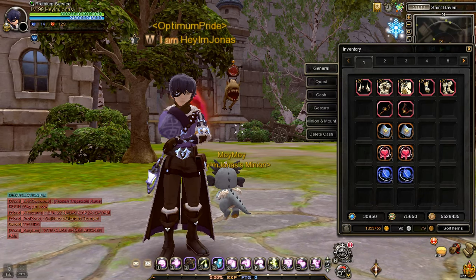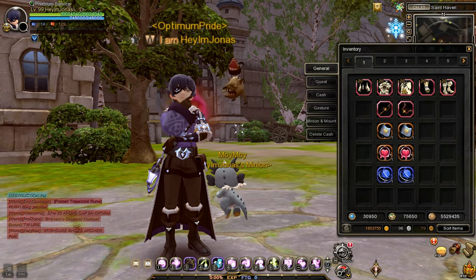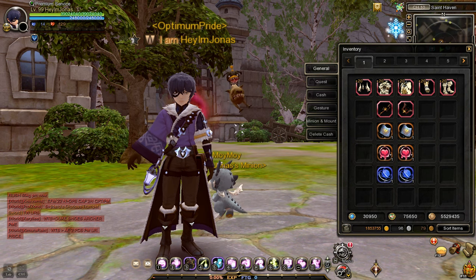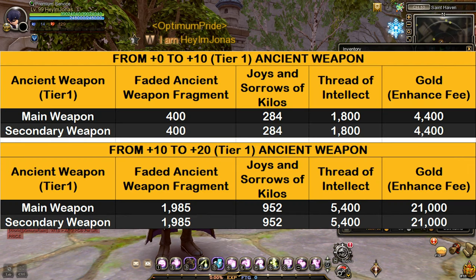Okay, now that you know how to obtain the enhancement materials for tier 1 ancient weapons, let's focus on how many materials and gold we need. To enhance tier 1 ancient weapons from plus 0 to plus 10, you will need 400 fated ancient weapon fragments, 284 joys and sorrows of Kilos, 1,800 thread of intellect, and 4,400 gold for the enhancement fee. And to enhance tier 1 ancient weapons from plus 10 to plus 20, you will need 2,385 fated ancient weapon fragments, 5,400 thread of intellect, and 21,000 gold for the enhancement fee.